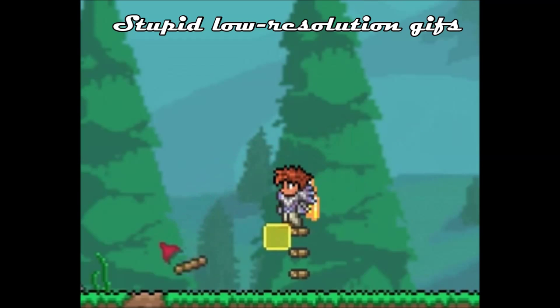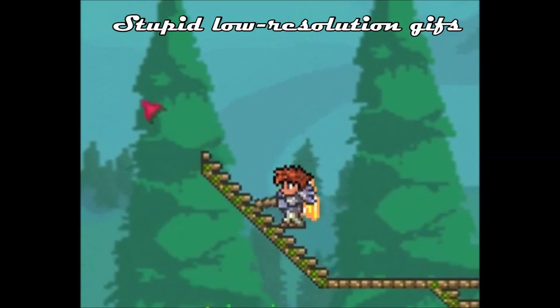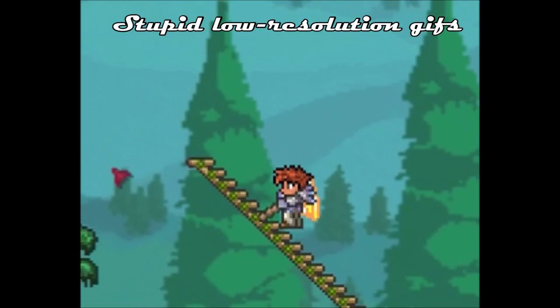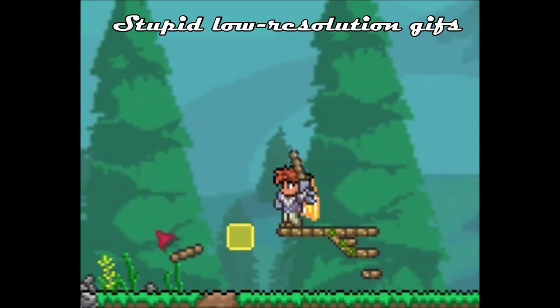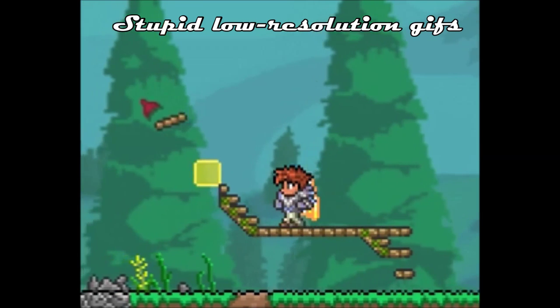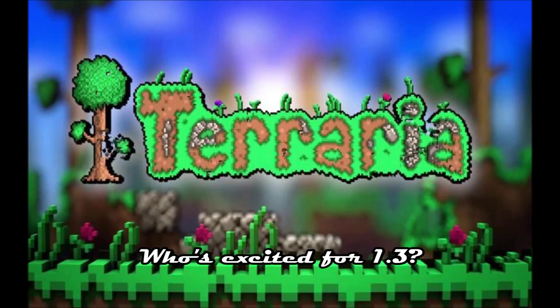The last thing on the list today is the smart cursor for PC, which is now going to help us in placing stairs, as it is going to automatically place upwards and all that stuff, and it's going to work nicely for building houses. It's not really that useful of an addition, but I guess it's nice if you ever want to build a massive staircase just up to the sky or something like that.